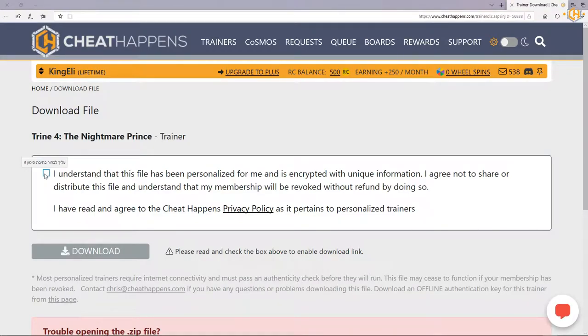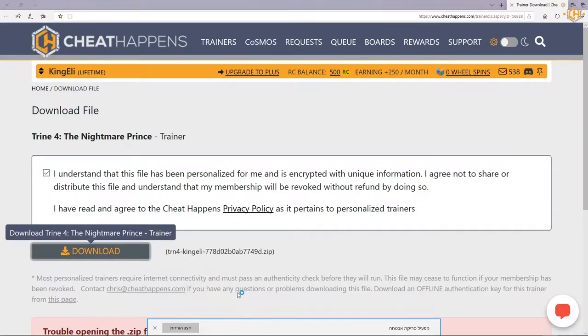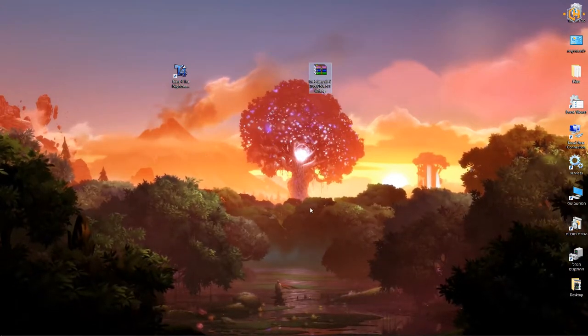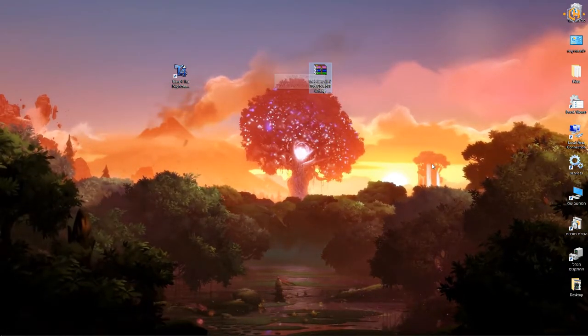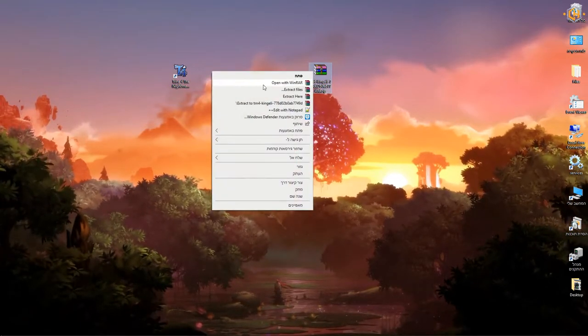We're going to wait up to 25 seconds for the trainer being customized for us. I'm going to check the box to confirm you understand all the rules, and click on download. For this video I'm going to save it on the desktop. Now all of the trainers come in a zipped file, so we'll need to extract it.